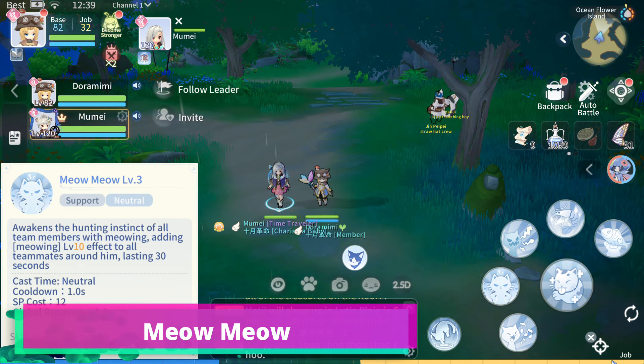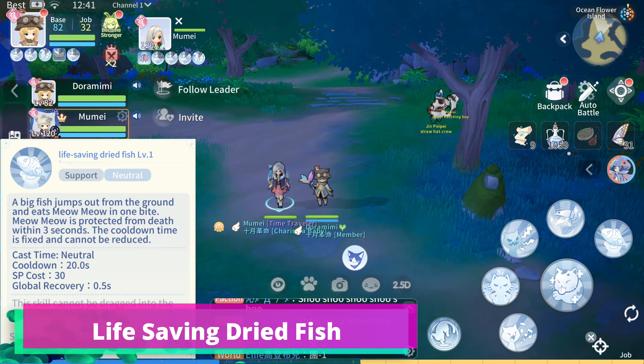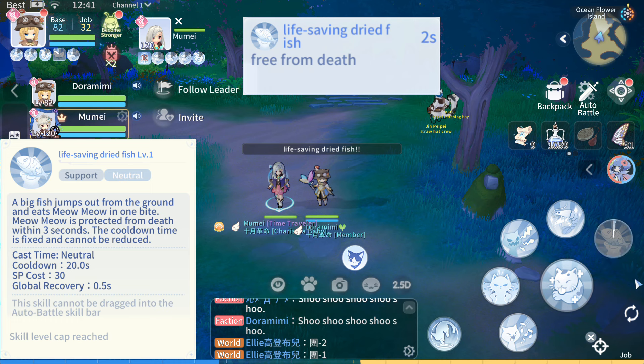This skill adds Meowth to all allies around the Doram for 30 seconds. Meowth increases the Magic Damage bonus and Move Speed of all allies. This skill makes the Doram immune from death within 3 seconds.